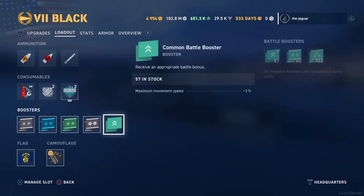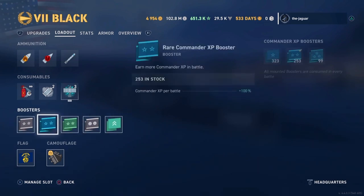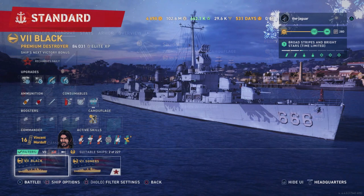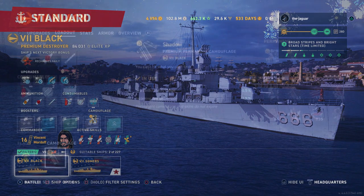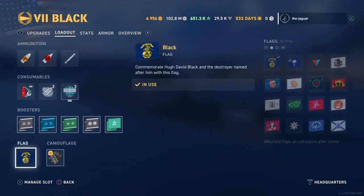We're running a whole bunch of boosters here, but during an actual battle this could change. For camouflage, the ship does come with a permanent premium camouflage, but because it's the Black I did create a shadow premium permanent camouflage and maxed it out — sea detectability range and incoming fire dispersion is 4.5% respectively. And I'm running the black flag that comes with the ship after you complete the campaign.